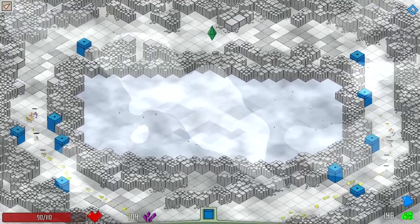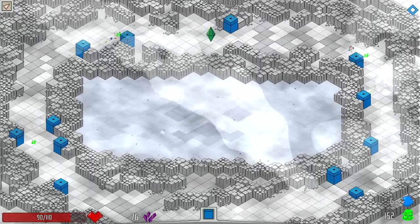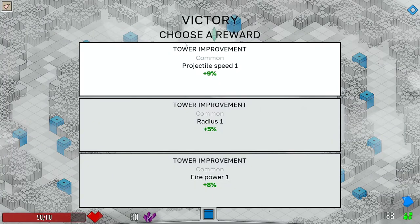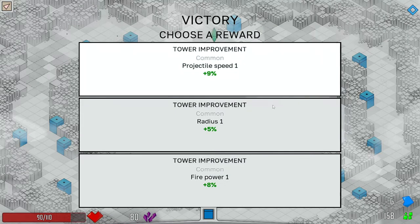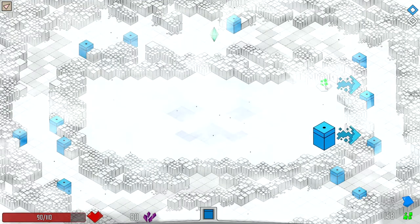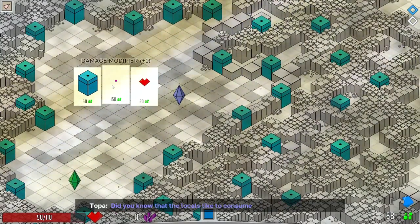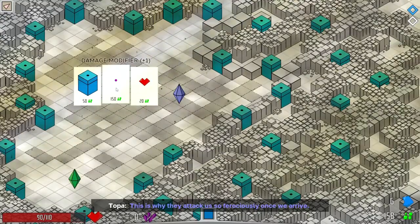Tower upgrade, hell yeah. Now what do we got? Projectile speed — I don't think that's really hurting me. Firepower for more damage — damage is okay. I want to be able to freeze these guys for longer so I'm thinking I'll add radius. I've got 150 — I've actually got a good amount. Damage modifier plus one — what does that do? Either I can get a tower upgrade or whatever this damage modifier is.